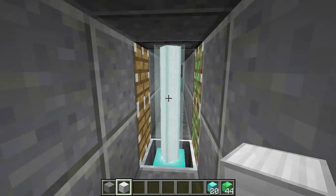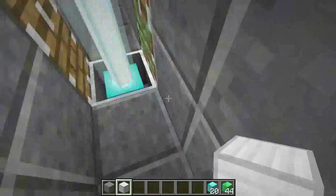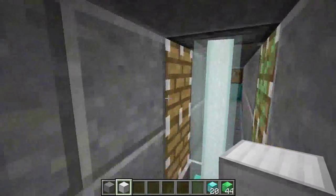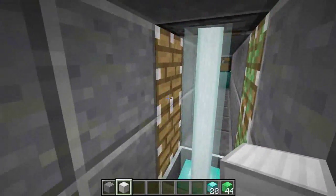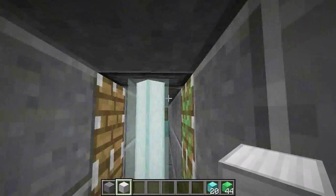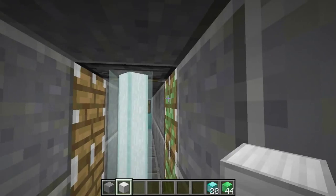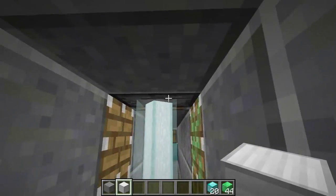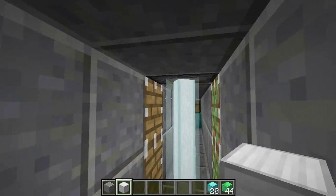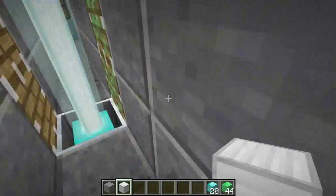So even though it looks like it's just a beacon beam, there's really an iron bar in there. When you press the button, this sticky piston retracts and pulls the iron bar with it. The iron bar won't connect to the sticky piston because pistons are considered transparent blocks — which is also why the beacon beam can go through the piston on top. This allows it to be just a bar that you can't see.